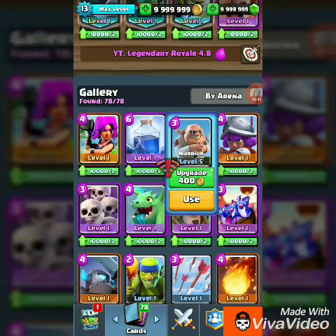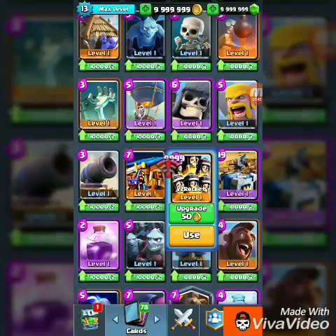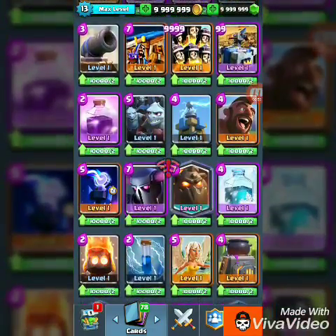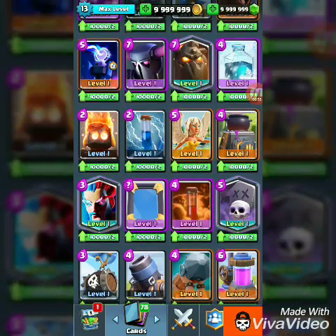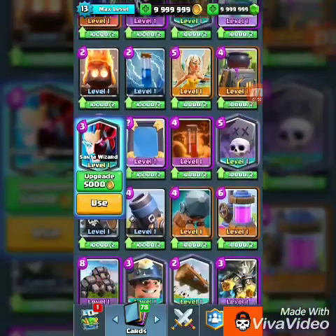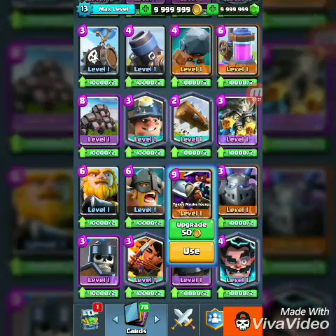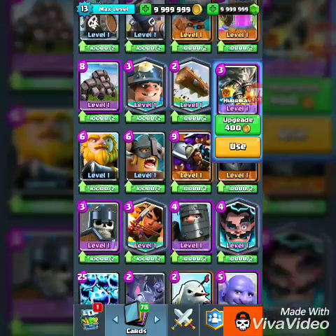New cards include mana Valkyrie, bats barrel, warrior, fire goblin, rocket, X-bow, bats, healer, furnace — the furnace is the old one — and Santa wizard, which is something new.